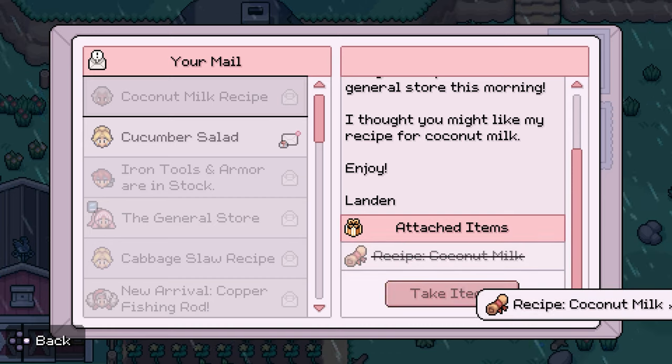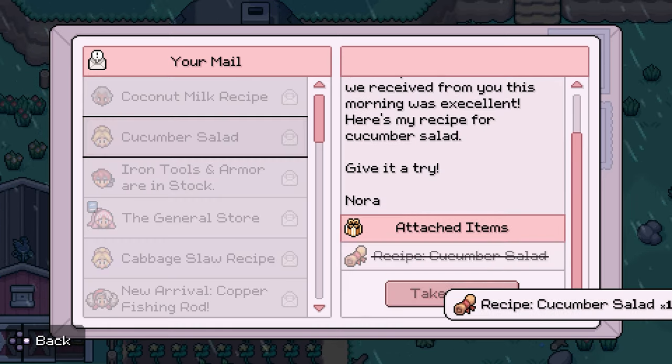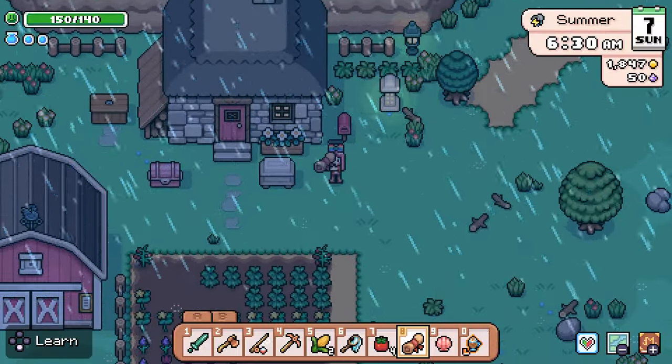Coconut milk recipe - oh that's nice, we got a coconut milk recipe. And cucumber salad. Very cool. Okay, so let's learn these things.